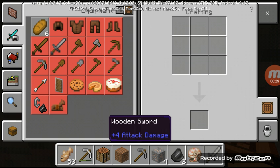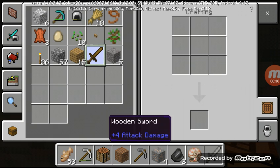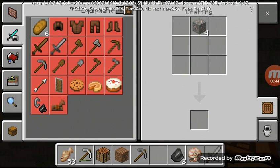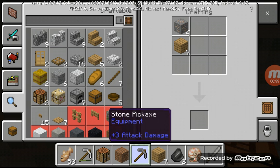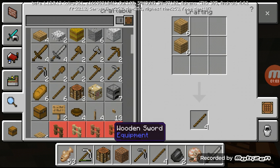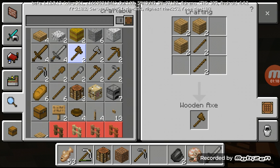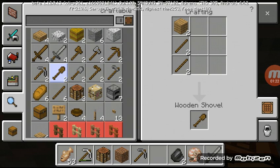Okay, I'm going to make an iron pickaxe, so I need sticks. I can't make a wooden pickaxe right now.